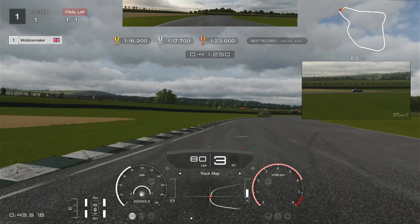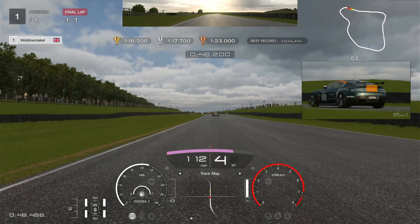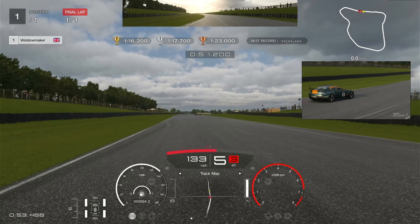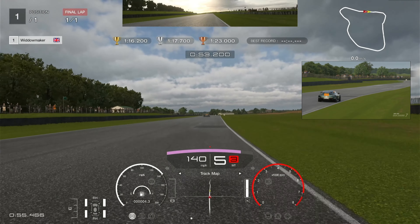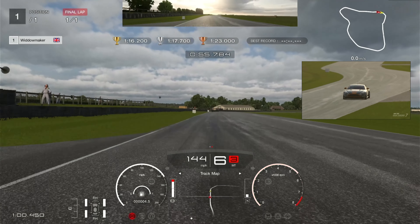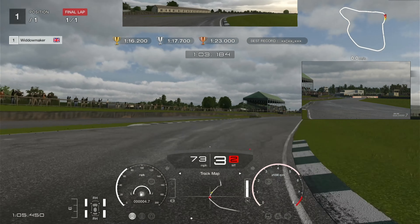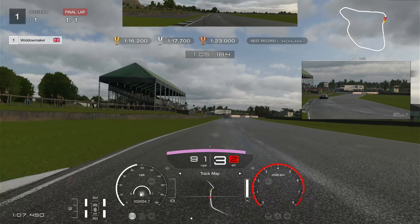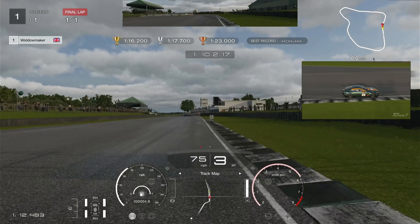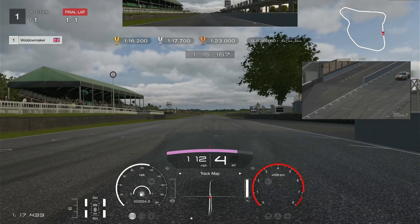We out-brake ourselves marginally but hold that wide line, clipping the apex on the third actual apex. Running down here, the next braking point is the marshal's hut on the fence to the left-hand side as we come down this straight — you can just see it there. Braking down to fifth, touching that apex, coasting through into fourth gear, back on the gas chasing that ghost car, which we've dropped back on a little due to a mistake in sector one.